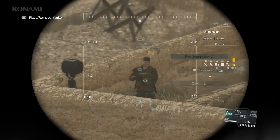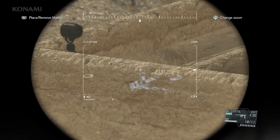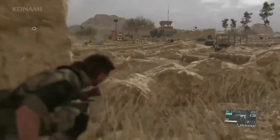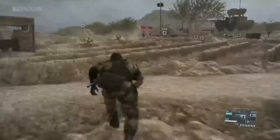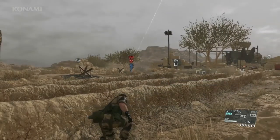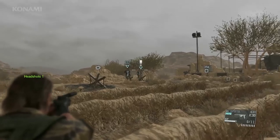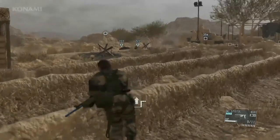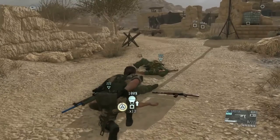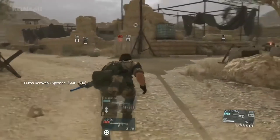We have a sniper, so let's have Quiet take care of this guy. Now we should be able to get close — let's head on in. And we have a two-man cell up ahead, so we'll coordinate with Quiet to take these guys out without raising an alarm.